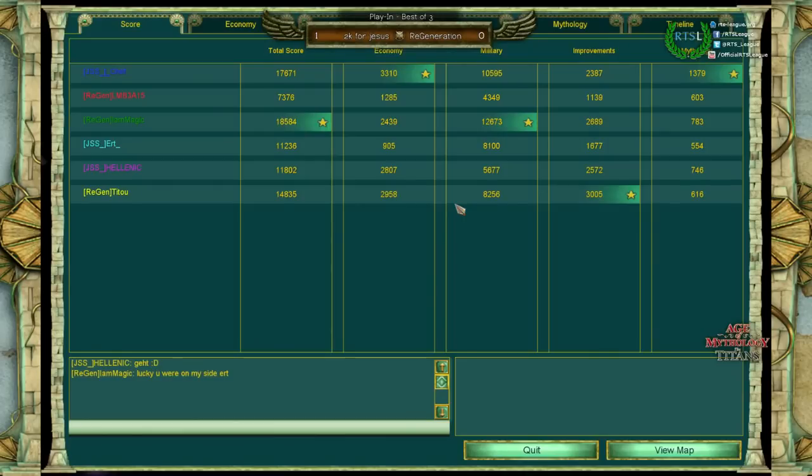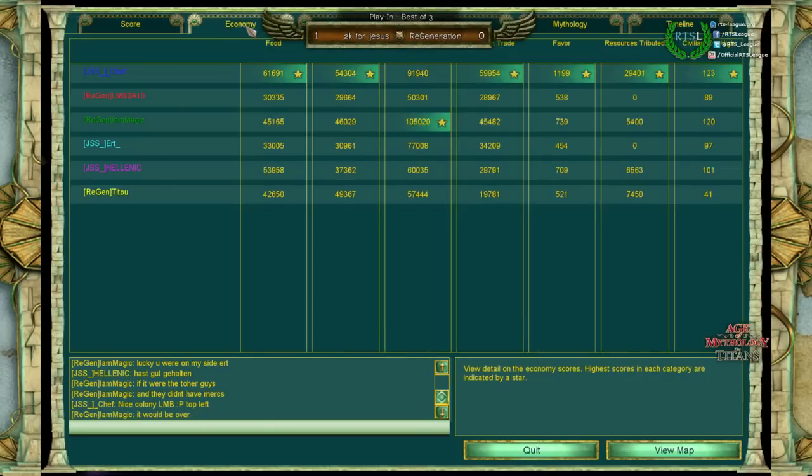That was one hell of a game. Magic — well, he had so many TCs and the fast boom — but then Chef just kicked in from two TCs to six. That's what happens when you lose control of that flank. The game was basically lost when LMB wasn't able to take down Chef's base TC at the critical moment. He just wasn't able to recover from his Ragnarok fast enough, though it was looking very, very promising for him and his allies.